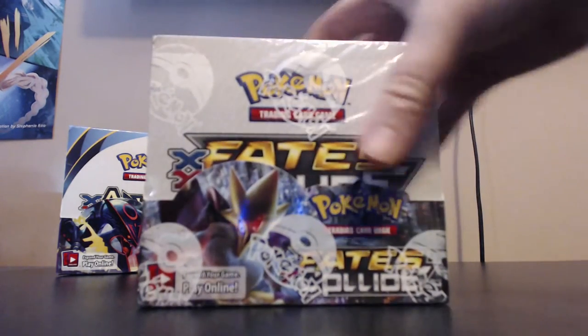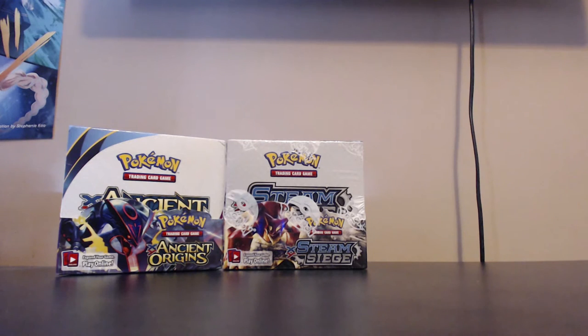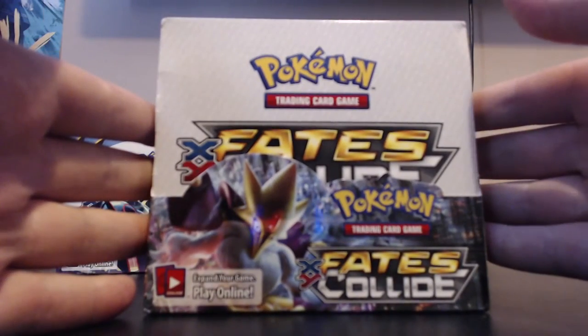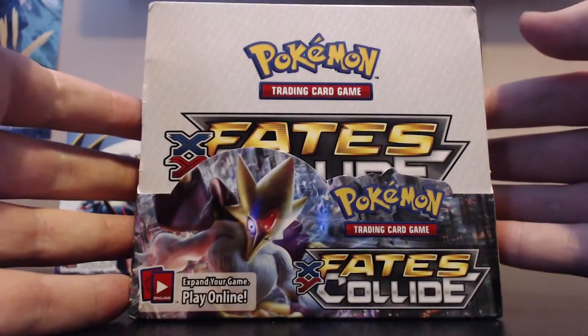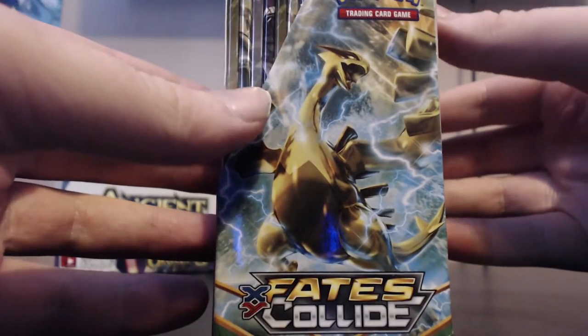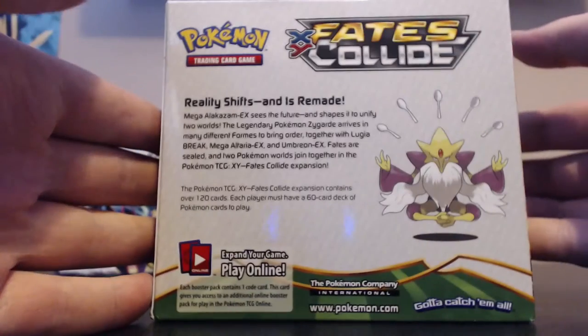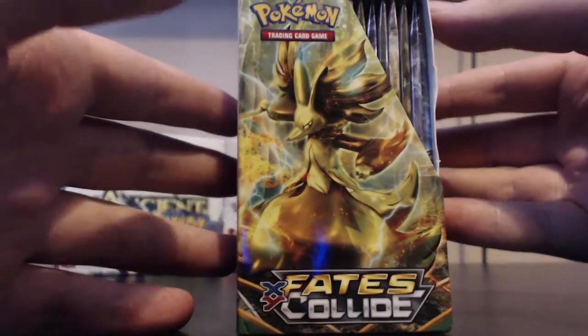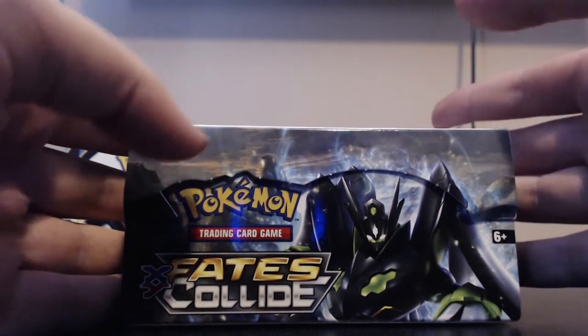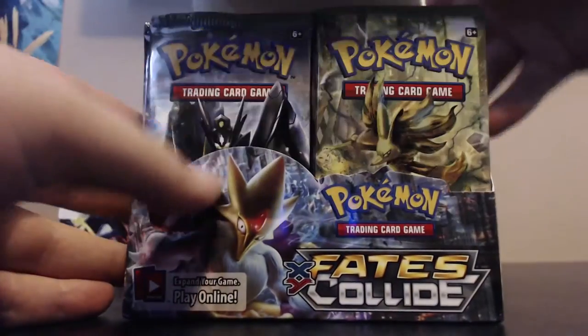Check out the box artwork. This pack is later on so it includes stuff like the break cards, which are missing from Ancient Origins because it is quite an old set. This is the Fates Collide box - it's got Mega Alakazam on the front, a Lugia Break, a Delphox Break on one side, and Zygarde full 100% form on another. Lugia actually made quite the appearance in the Ancient Origins box too.